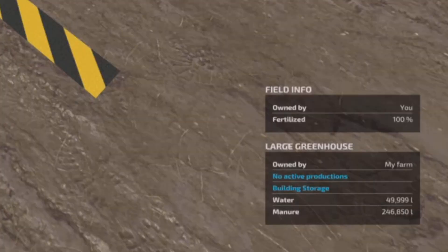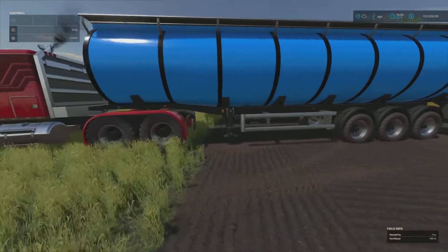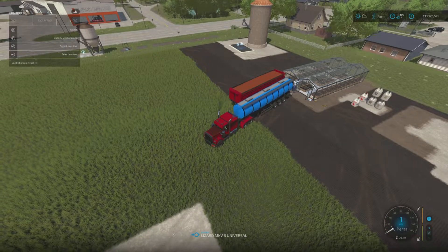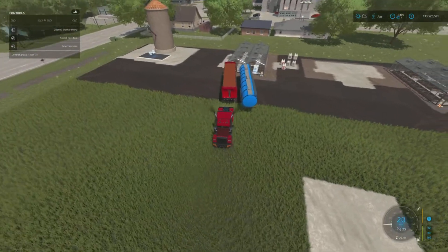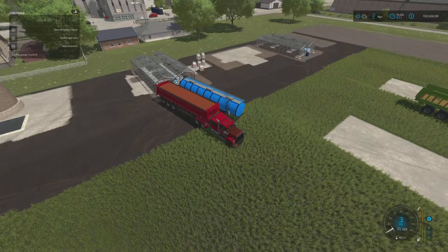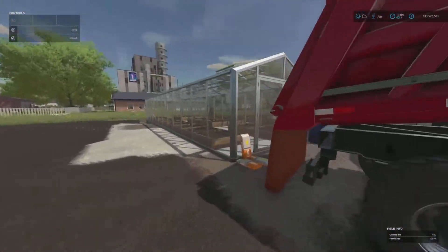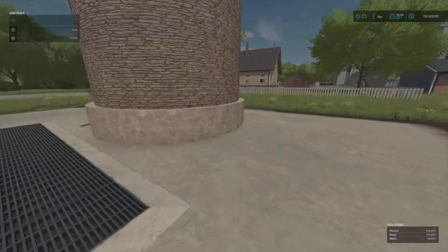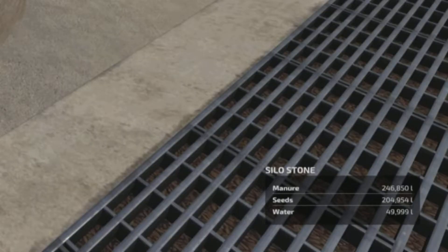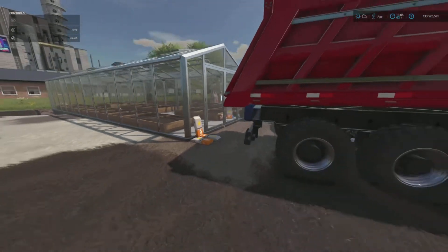I've already put the manure in - we have 246,850 liters, that's really cool. Now we jump into the truck and go to the trailer full of seed. We connect up to the trailer and start tipping our seed - there it goes, we can see capacity going up for the greenhouse, over a hundred thousand liters. We come over to the silo, it's still going up. We stop at 250,000 liters of seed - we are full.